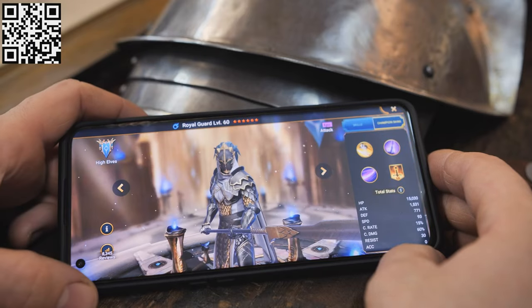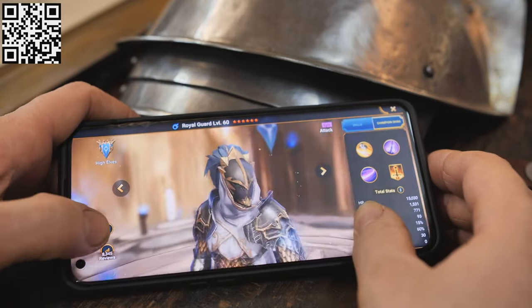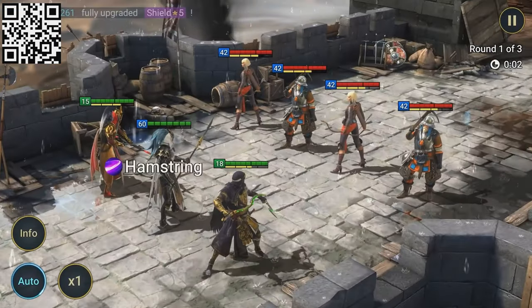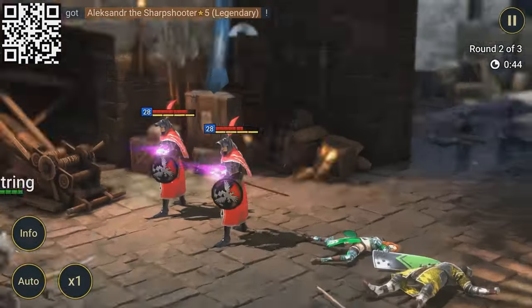The High Elf faction has a different design. I really like the Royal Guard helmet — maybe I'll make such a helmet out of steel one day. Royal Guard has an extremely powerful ability that scales damage based on enemy max HP.